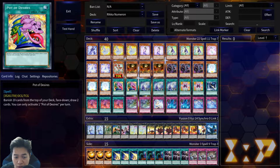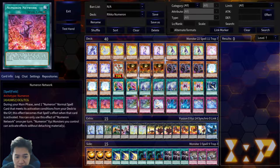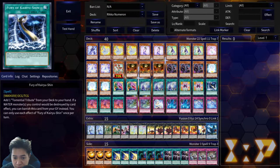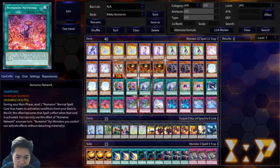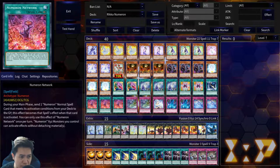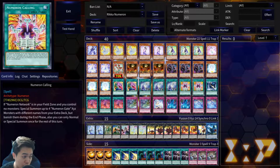Two Desires. I'm running Double Desires — I thought of running Upstart, but I'm finicky on it because I do play a lot of 3-ofs. Desires can possibly hit the extra dead Networks and extra Callings you may or may not have. So I think two Desires is the right choice for this build. Three Rika Glamour — the search, obviously. Two Numeron Calling and three Network. Calling is always gonna be dead in hand unless you have Network, and Network lets you grab Calling anyway.